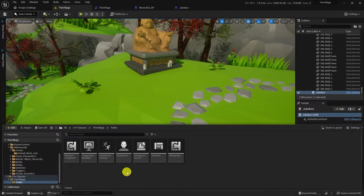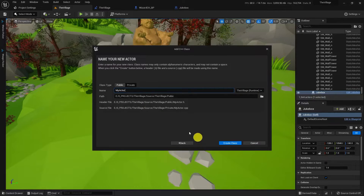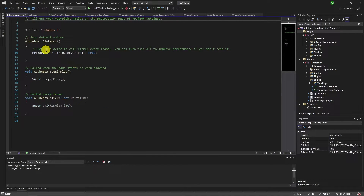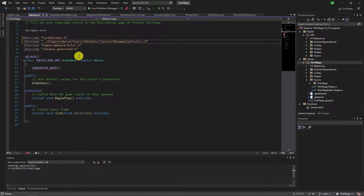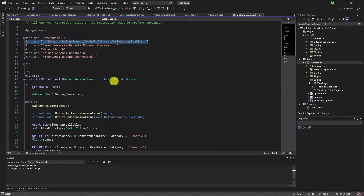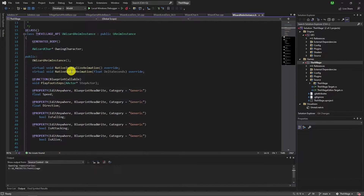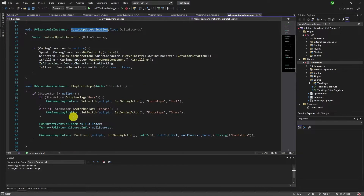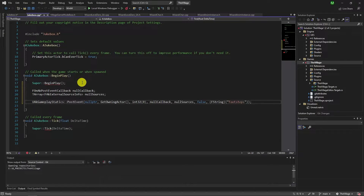Now we can go to the C++ implementation. Let's create a class for the Jukebox from the actor base. Include the Wwise library to the headers. Post the theme event in BeginPlay — I just copy-pasted it from another class I had before, then tweak the parameters.